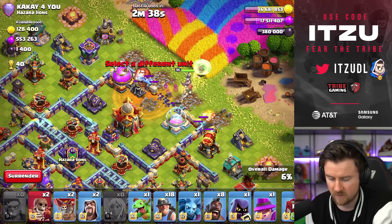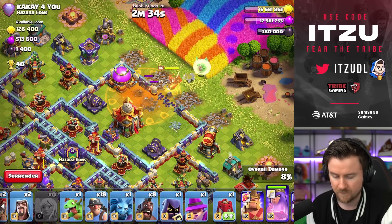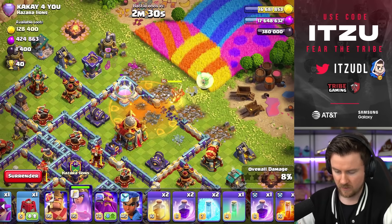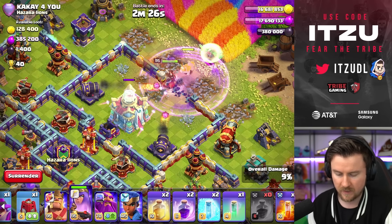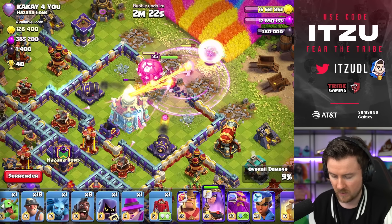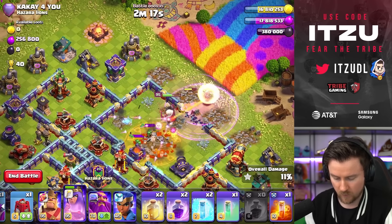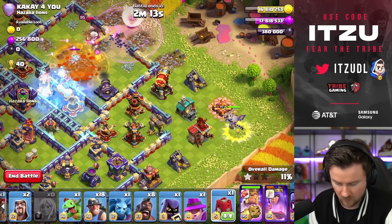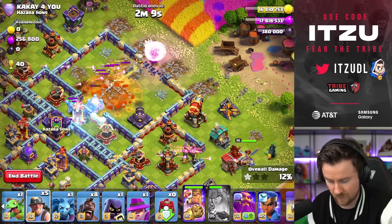We let the Queen pick a side, decide wherever she wants to go, and then react with the hybrid accordingly. No surprise traps or anything — always awesome. Let's use another test run instead of a tornado trap, which could happen a lot of times. There is just so much damage here. I think we have to start deploying now. I would just use the Queen ability at this point — there's just too much damage. Let's get everything in.